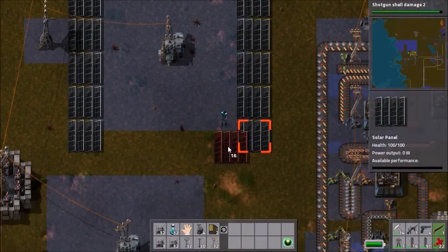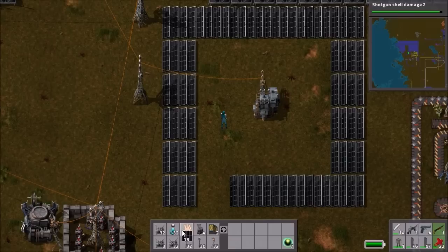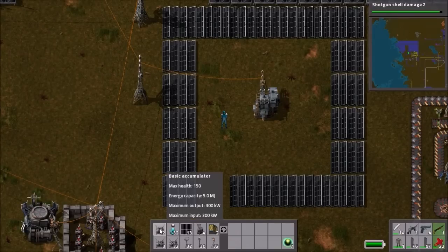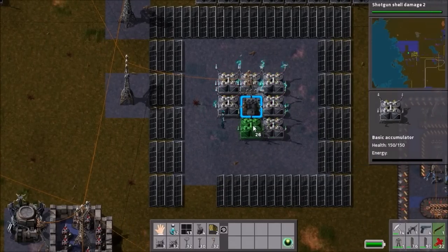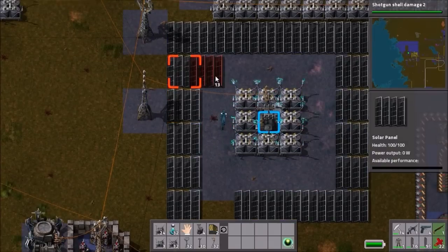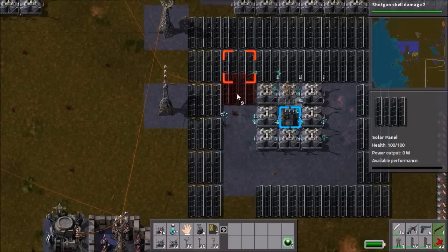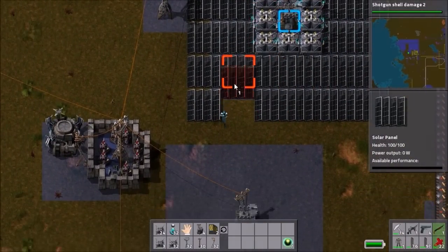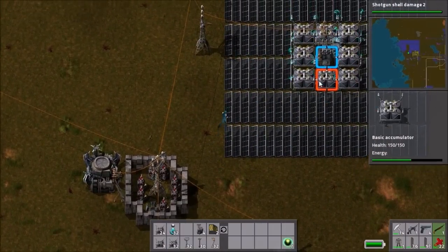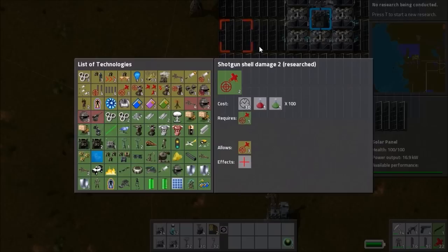Fill in there and fill in down there. I'm gonna leave this open so I can get out later. You're gonna want to do basic accumulators and surround the substation, just like that, and take solar panels and fill it all in. There you go — it's got storage for some of the power and the power around it. Very good setup.